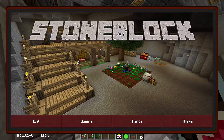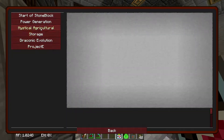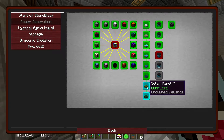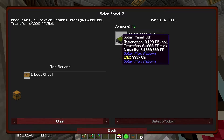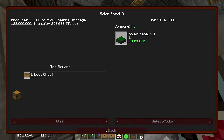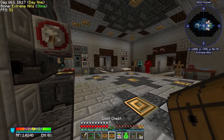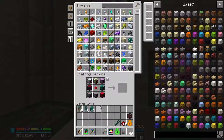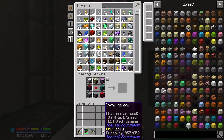Between episodes I made some quest progress. In the power generation tab, I've completed the tier 7 and tier 8 solar panels — those were just mass crafting, so I did them off-camera. That gives us two more loot chests to claim. We get some viaducts and an Invar hammer — the classic 'you get nothing' reward.